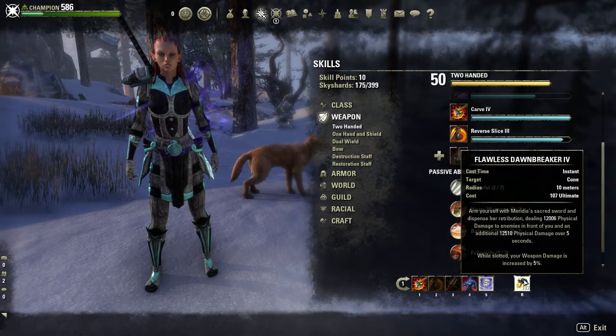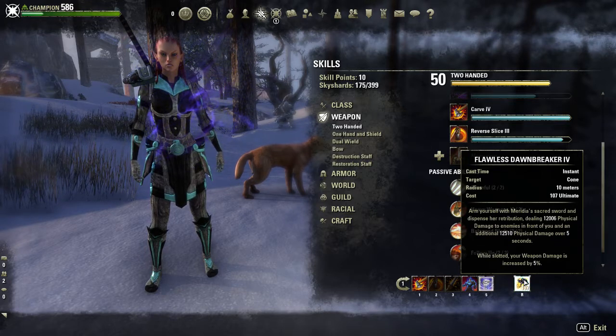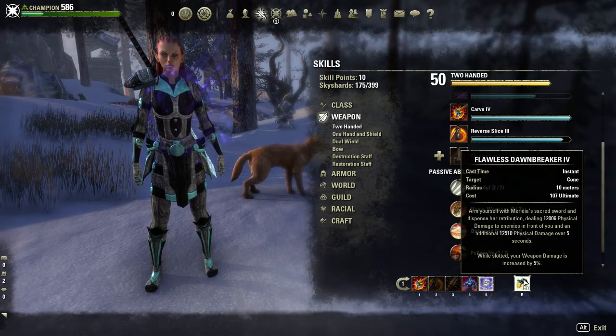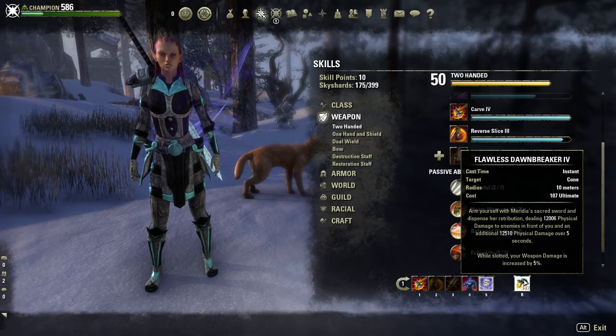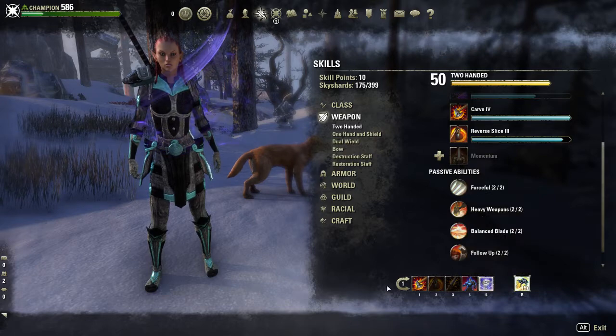For the ultimate we are running Flawless Dawnbreaker to increase our weapon damage by 5%, but also because of the damage it deals — 12,006 physical damage according to the tooltip, plus 12,510 damage over five seconds. So it's a really nice single hit followed by a damage-over-time effect. Really powerful.